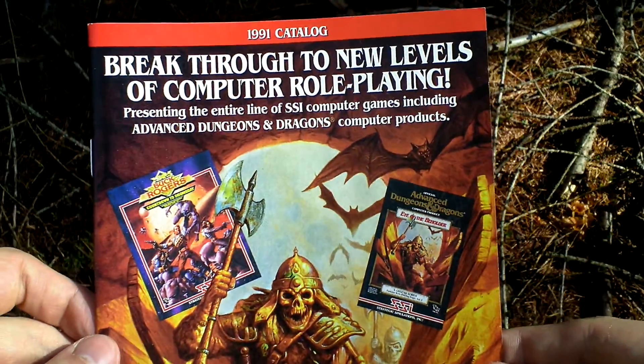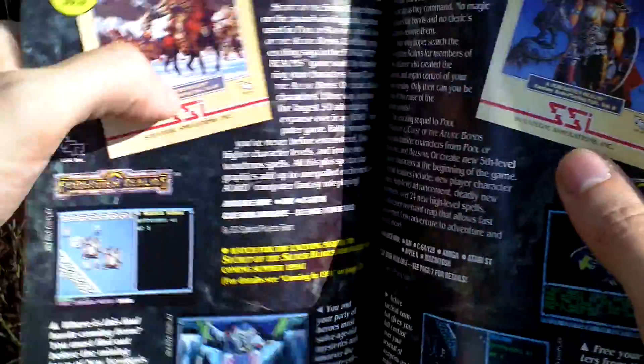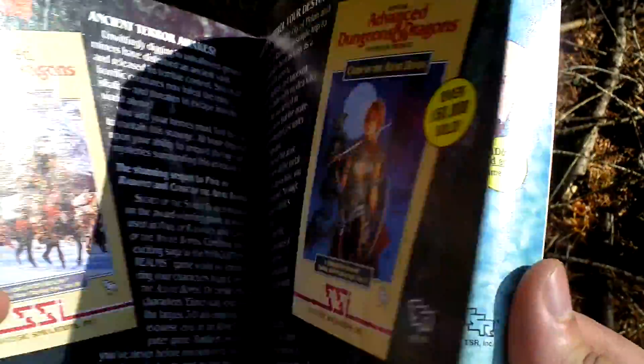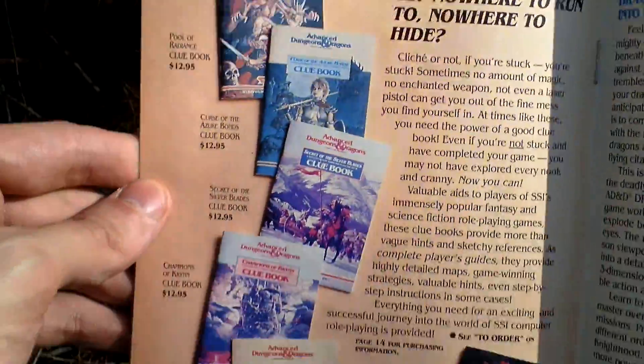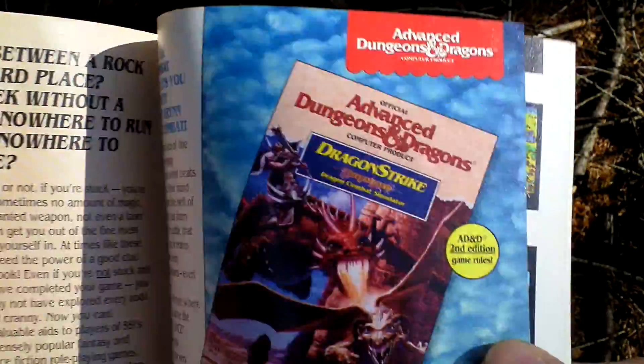Here is a games catalog — some advertising of the other games that were released by SSI at the time of this game's release. Here is also an advertisement for clue books and stuff.